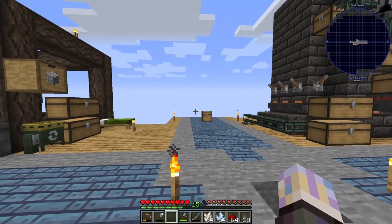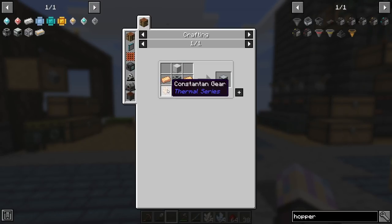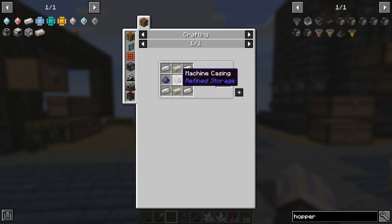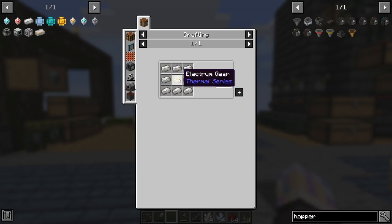Like I said, the goal is Refined Storage. My first goal before we actually get to Refined Storage is going to be a multi-servo press. I need some constant gears, some redstone flux coils, the advanced techium - I've already made those two. We need some fluix dust and these machine casings. We'll need those for Refined Storage either way.